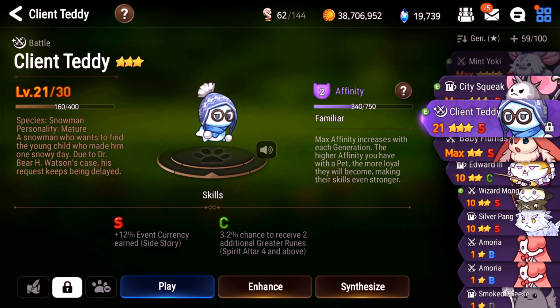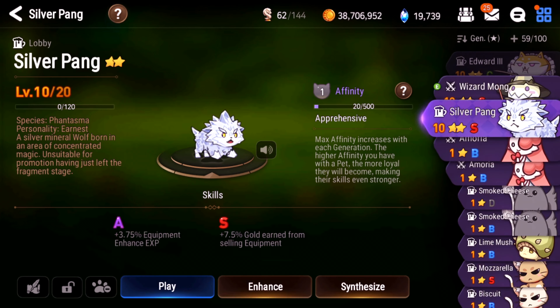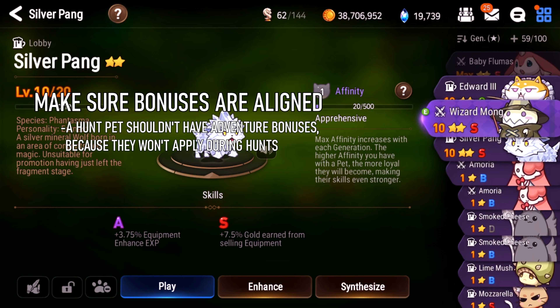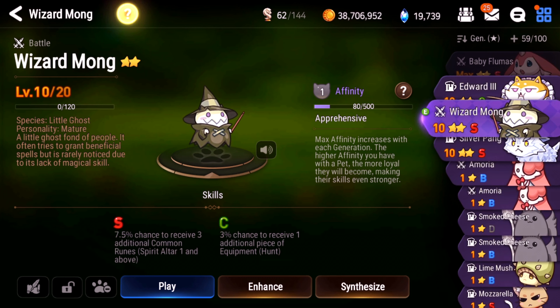Number two: types of pets. The main thing to know is that there are two types of pets: battle pet or lobby pet. If you look at this Mint Yoki, it has a sword icon to the left — that means it's a battle pet. You can also click on it; in the top left above its name, it'll say 'battle.' And this one, this beer mug thing, it'll say 'lobby' in the top left.